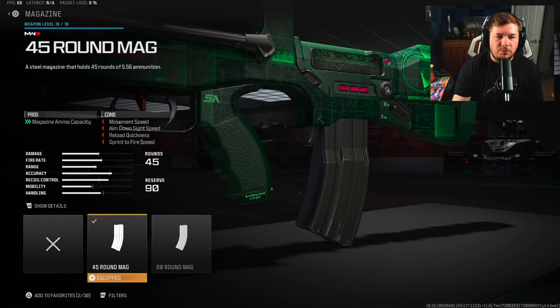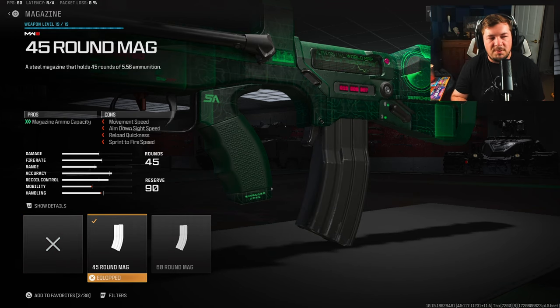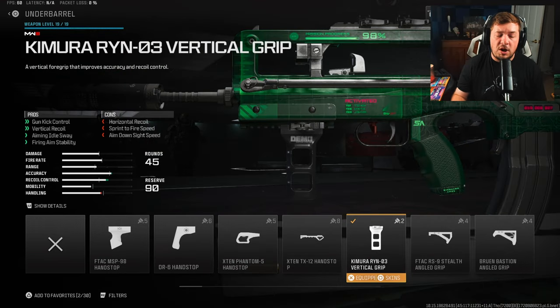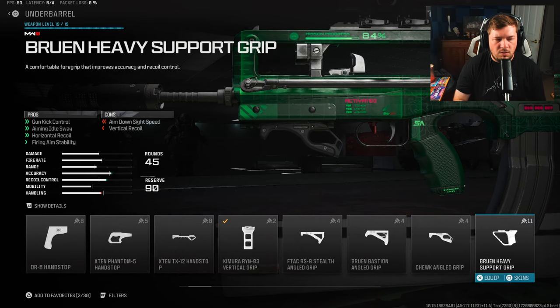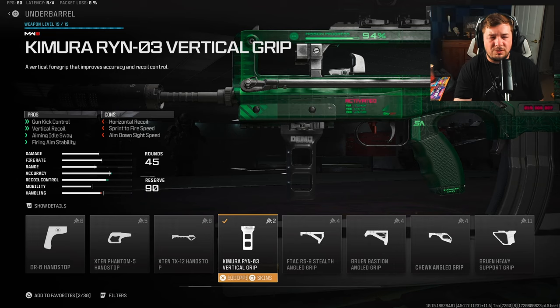For the magazine I'm using the 45-round mag. By default this weapon only has a 25-round mag, which isn't really worth it. You're going to need extra bullets because in a lot of cases you'll have four enemies rounding a corner. For the underbarrel I'm trying out the Kimura RIN-O3 Vertical Grip. This weapon has a lot more vertical kick than horizontal, so this one fits the bill pretty well.